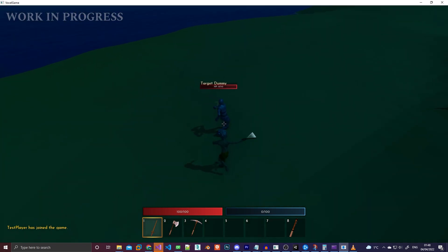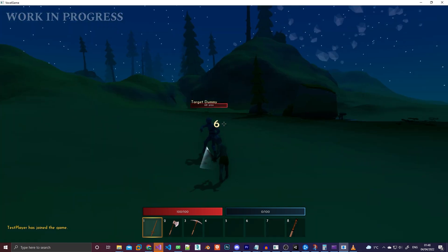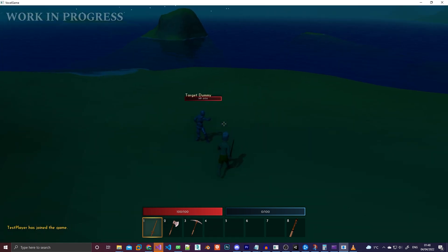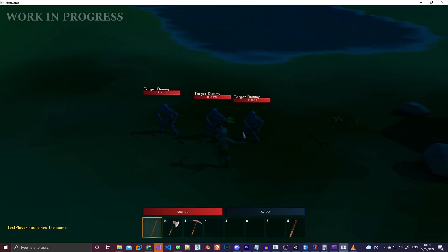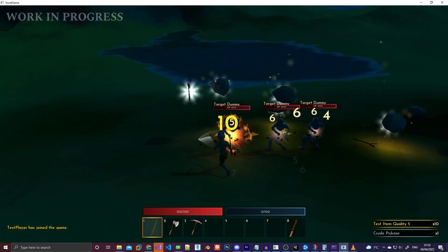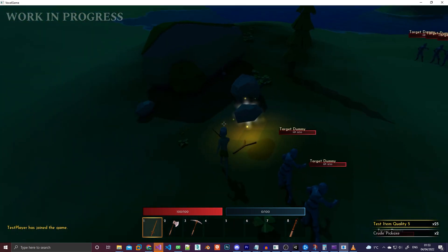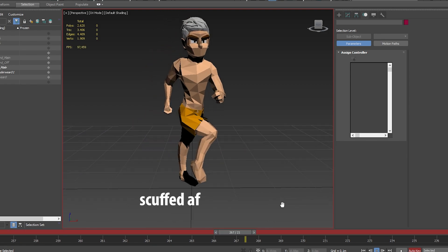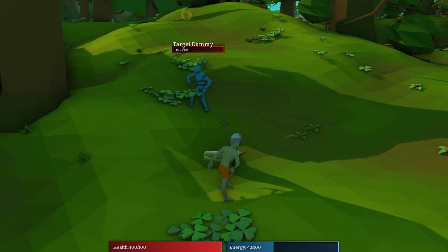This does present some difficulties in the animation department though, because in the game your attacks are always aimed at the direction the camera is facing. After all, when I add ranged weapons later on they will have to shoot where the crosshair is — and having a separate aiming mechanic for ranged and melee feels kind of weird. So just blending the running animation and the swing animation wasn't going to cut it. I needed to be able to strafe as well. After spending some time creating animations for that, it dawned on me that this wasn't going to work — even with the separate animations for strafing, my character was still sliding all over the place.